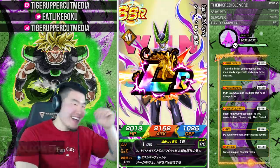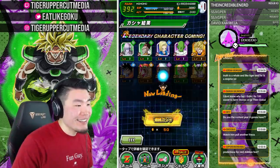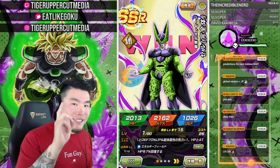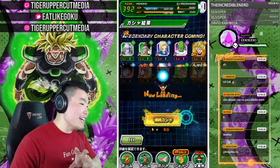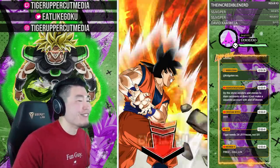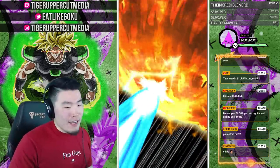LR Cell just popped out of nowhere, man! Holy crap! That's LR number 5 by the way. The people predicting 15 to 20 are looking pretty good right now. The one guy who said 6 LRs is now officially wrong. I was just thinking Dragon Ball Z villains — almost said Frieza — but that's Cell, man. That's Cell.